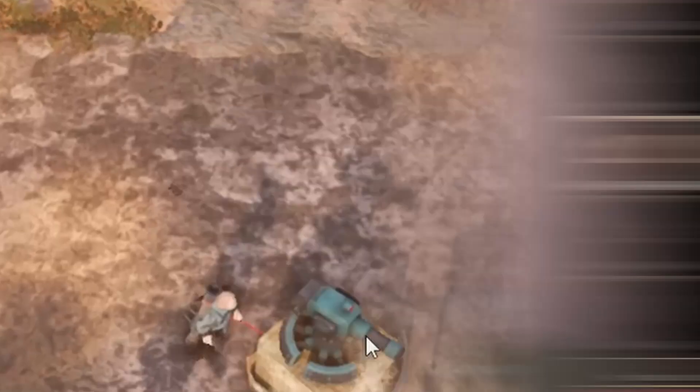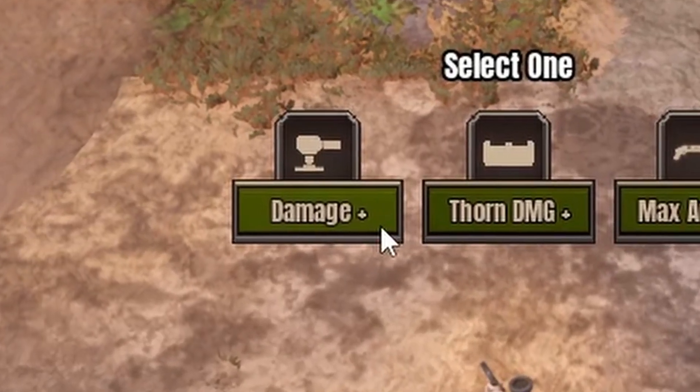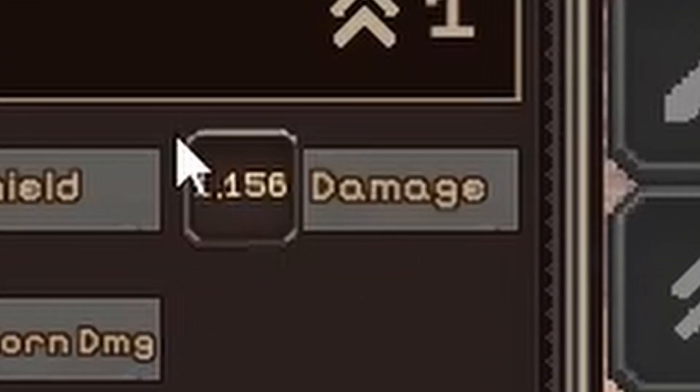So for instance, let's say that you leveled up your turret from the main menu. You're gonna start off the game with a stronger turret and if you level up your turret damage in-match, it is going to increase the already higher value from the turret.